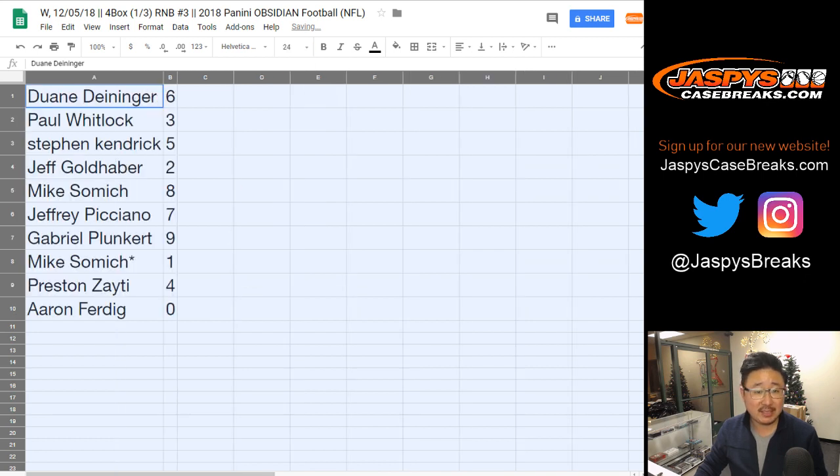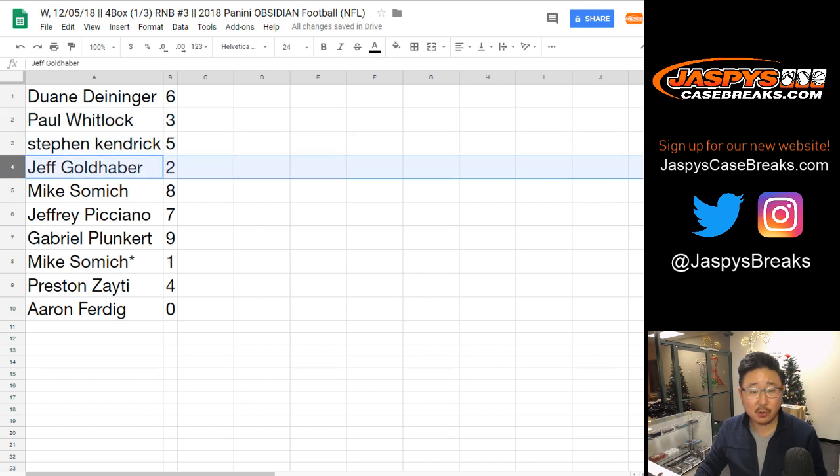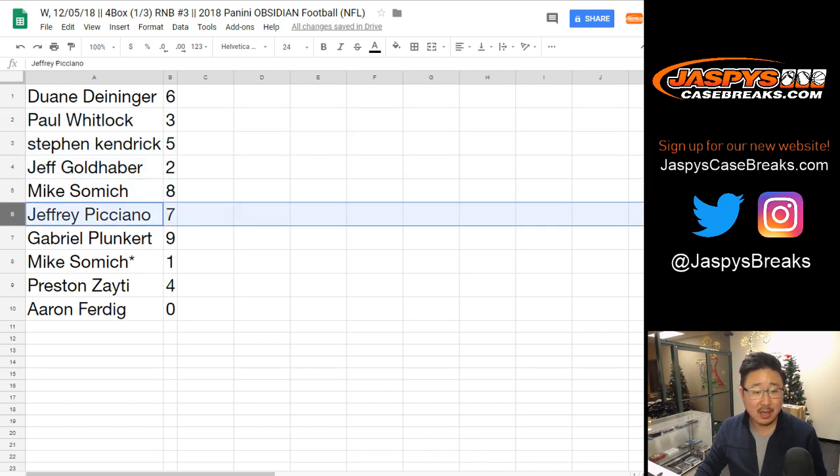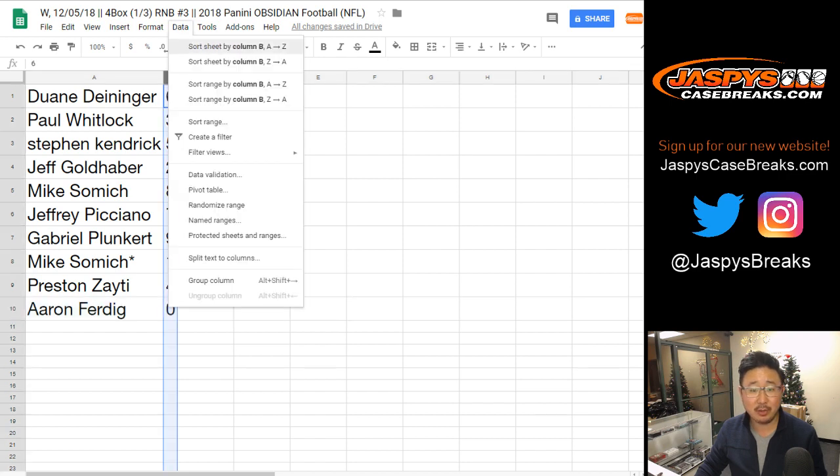So Dwayne with six. Paul Cool Whitlock with three. Stephen Kaye with five. Jeff Goldhaver with two. Samich, you've got eight. Jeffrey P with seven. Gabe P with nine. Mike, you've got one with your last ball mojo. Preston with four. Aaron with zero — any and all redemptions go to you, including one-of-one redemptions.